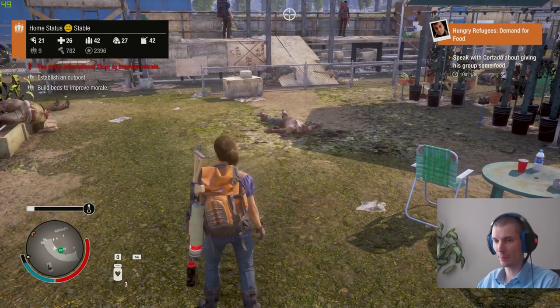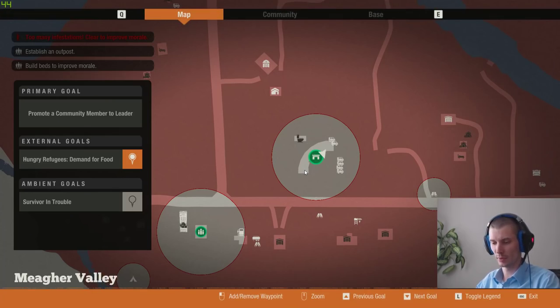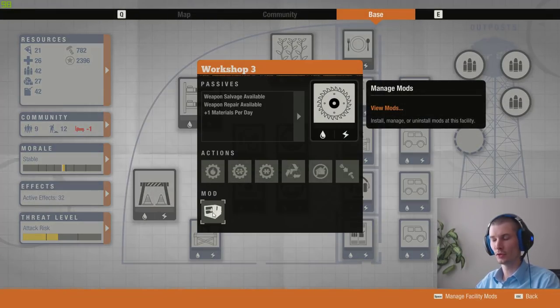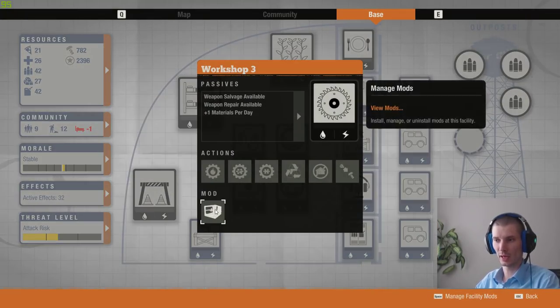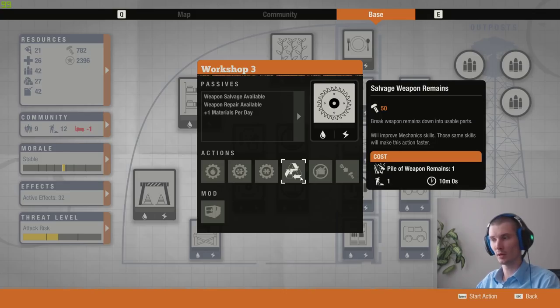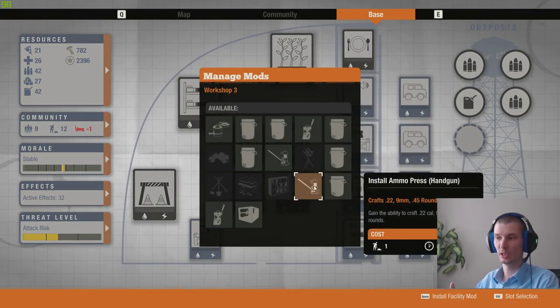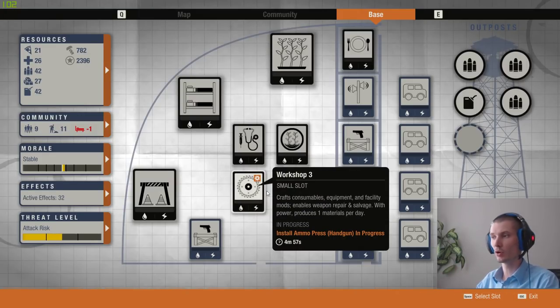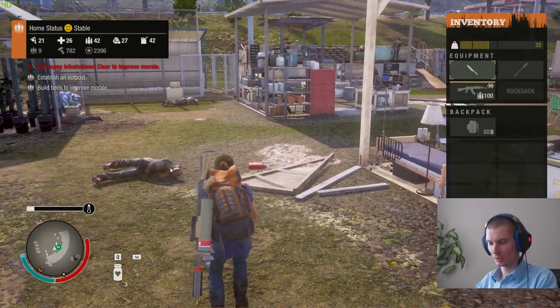Tip number fourteen: swap mods for your base facilities. For example, in the workshop there are a few awesome mods — don't be afraid to uninstall them, you will still have them. For example, I have a mod for extra resources, but if I need ammo or want to salvage some weapon remains, I just uninstall it and install the mod I need. Basically the entire game you can swap mods in and out based on what your current situation needs.